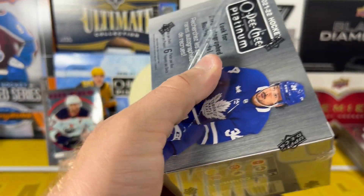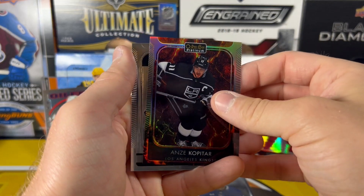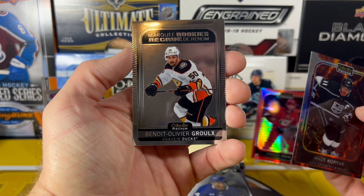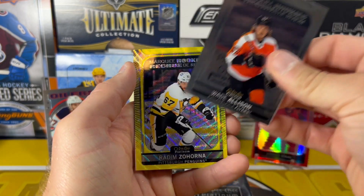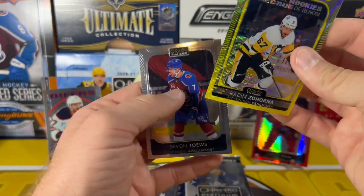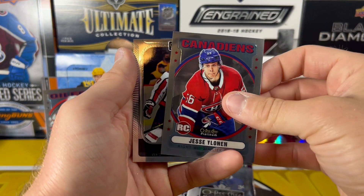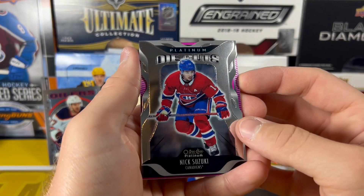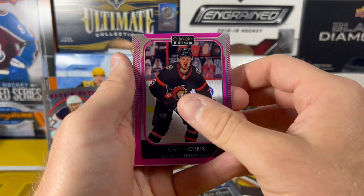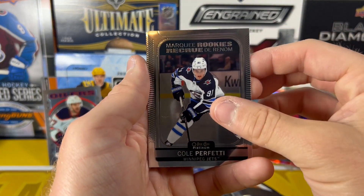Besser. Josh Norris Rainbow. Anze Kopitar Hot Magma, out of 499. And Benoit Olivier Gruul Marquee Rookie. Wade Allison Marquee Rookie. Redeem Zahorna Marquee Rookie Neon Yellow — nice getting a Pens card there. Jackson Cates Marquee Rookie. Yesi Ilonen on the Retro. And Oshii on the base. Suzuki on the Platinum Die Cuts. Looks like we got a matte pink — Josh Norris on the matte pink, I like those. Cole Perfetti Marquee Rookie.